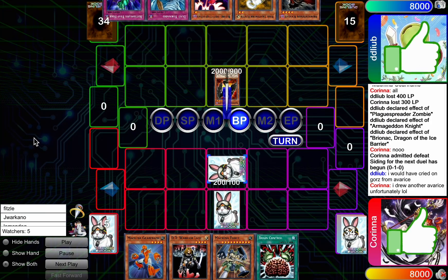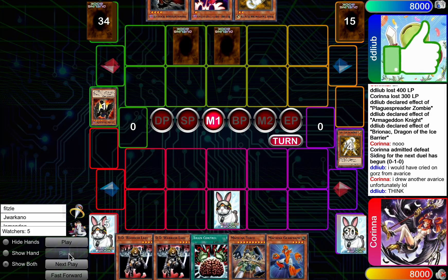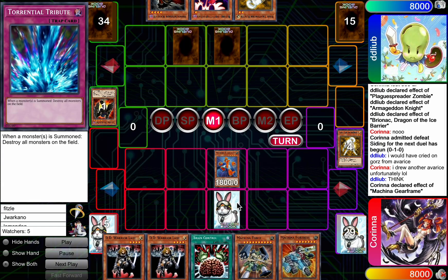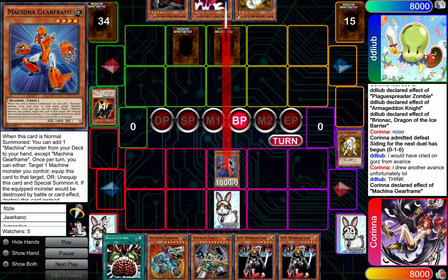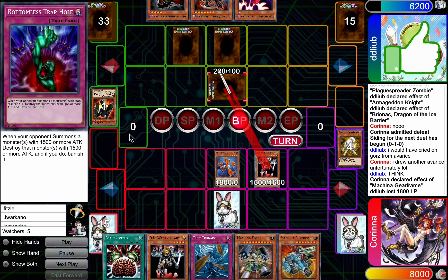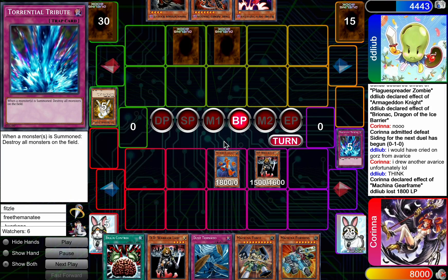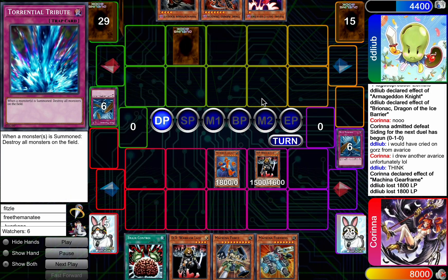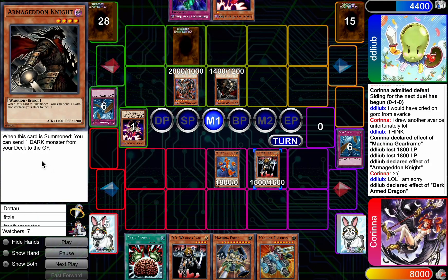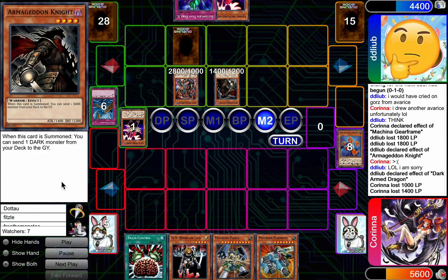She's gonna go just set both of these, which is probably fine. I don't know why you players really run Mind Control. She's gonna summon Gear Frame. The situation's always awkward because you don't want to Bottomless the Gear Frame. Warrior Lady gonna be used. Raikou will just pop the back row — yep. Milling a Plague is pretty good. Lord Voldemort here has Dark Arms in his hand, which is pretty scary. It's gonna get used again. Corinna makes an upset face, which is definitely the justified way to be feeling in this situation.